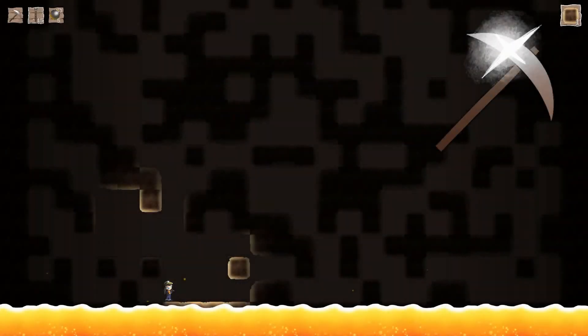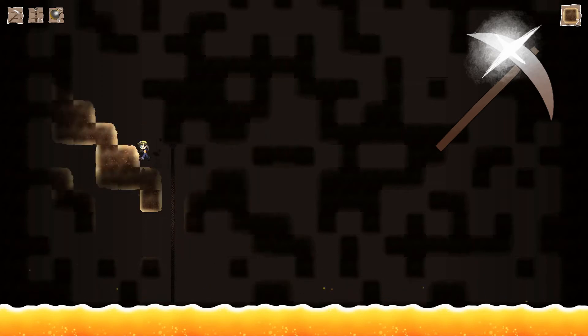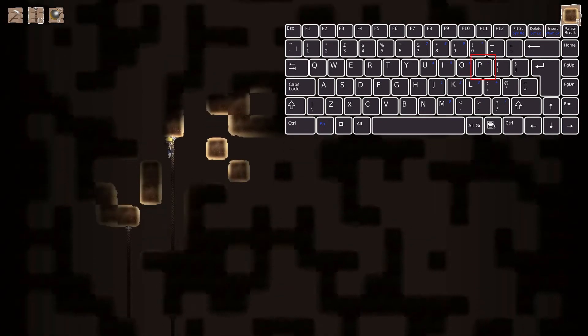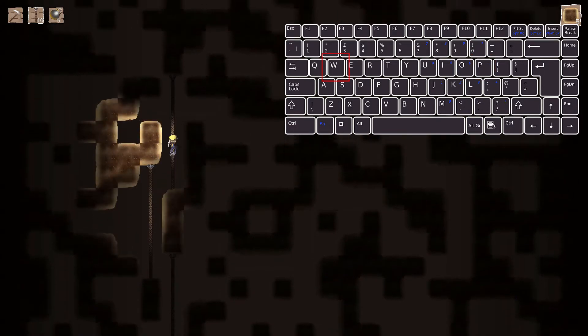Press 1 to choose the pickaxe. The pickaxe allows you to dig through the rock either sideways or upwards. Press P to dig either left or right depending on where you're facing, and press P while holding W to dig upwards.